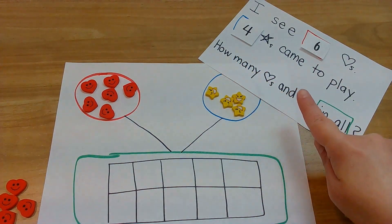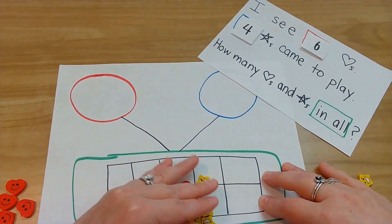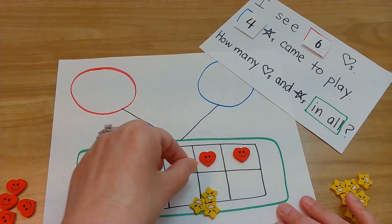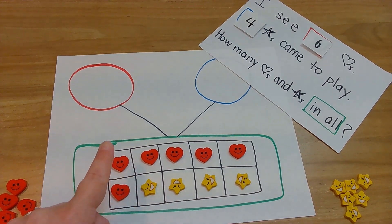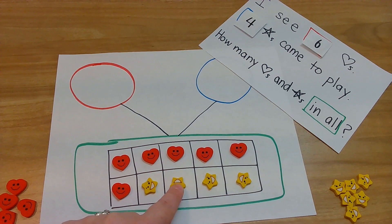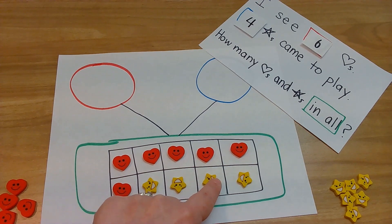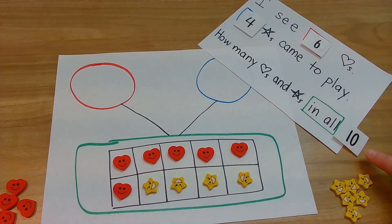How many hearts and stars in all? Special words - "in all" - in the green. Let's move them down to the green and count together: one, two, three, four, five, six, seven, eight, nine, ten. Your turn to count. One, two, three, four, five, six, seven, eight, nine, ten. Six plus four equals ten. Woo-hoo!